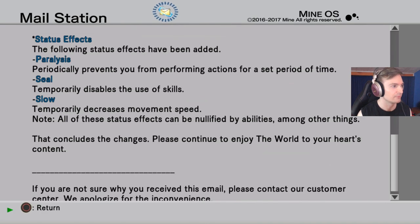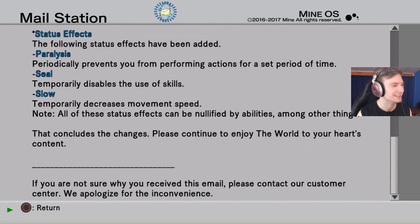Status effects: the following have been added — Paralysis, which periodically prevents you from performing actions for a set period of time — sounds very annoying. Seal, which temporarily disables the use of skills — that's very annoying too. Slow, which temporarily decreases movement speed — that's kind of whatever. Note: all of these status effects can be nullified by abilities among other things. That concludes the changes — please continue to enjoy The World.